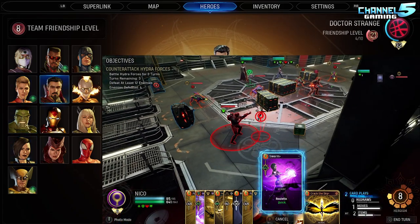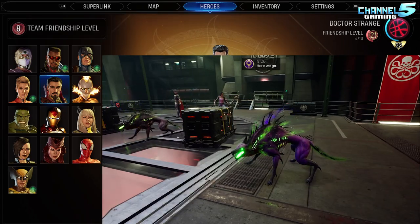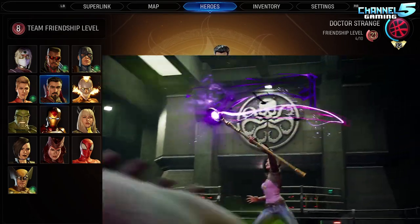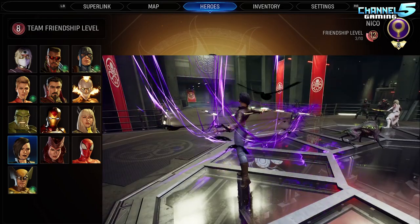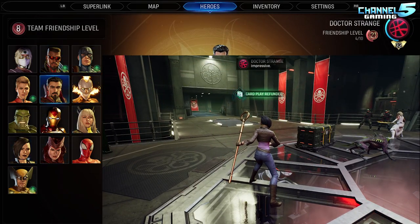I run Nico with Hulk and Nico with Strange, and I don't really run her with anyone else. Those are my two best recommendations for Nico, and that is why she's only level 8 — I just often find there are so many other team compositions I prefer, but that's okay.